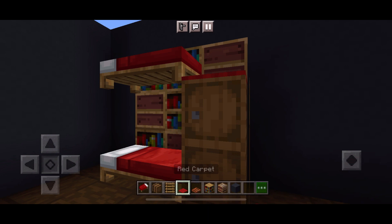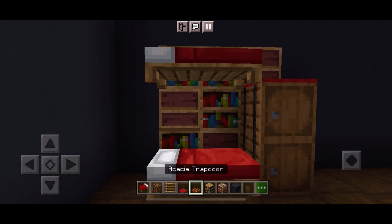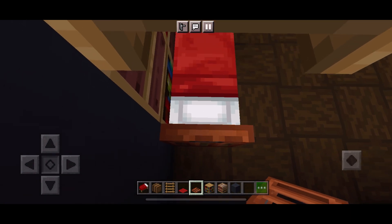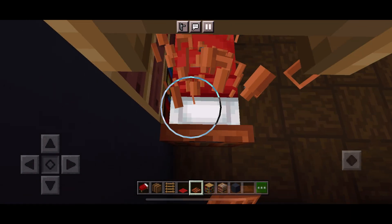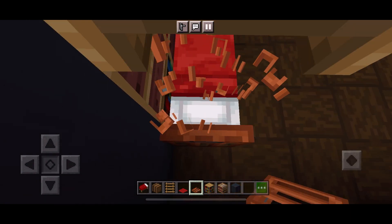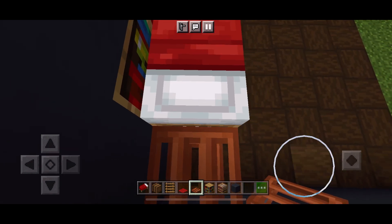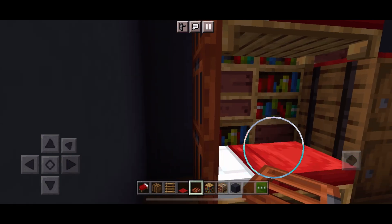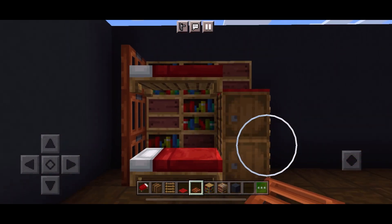Grab your carpet, sneak and place it on top of the barrel. Now go round to the head of the bed, sneak and jump on. Then climb and scaffold with your trapdoors like so. Afterwards crawl down and flip them up. And there you have it — a bunk bed.